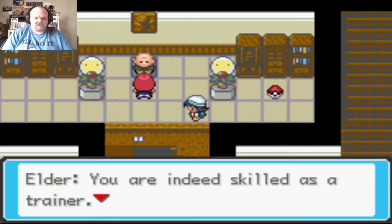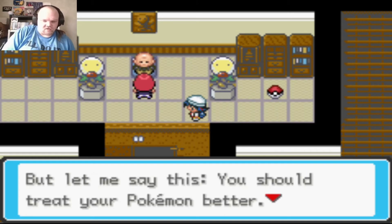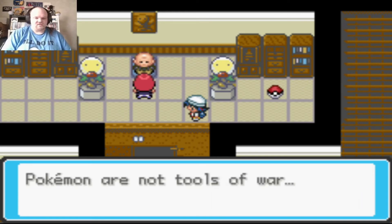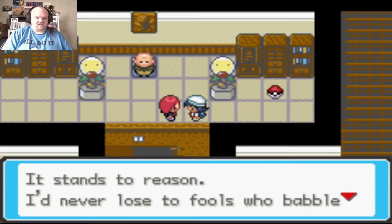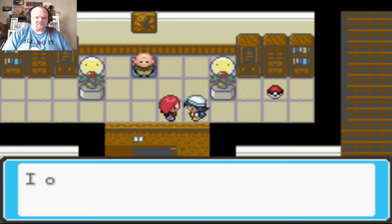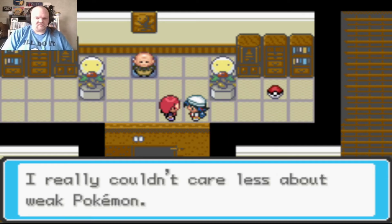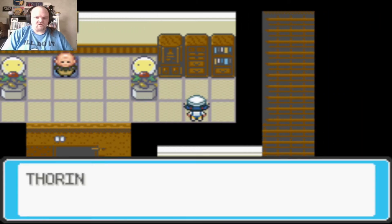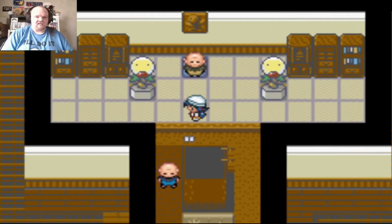The trainer says I'm as skilled as expected, and as promised gives the HM — but says I should treat my Pokemon better. The way I battle is too harsh. Pokemon are not tools of war. A silver-haired rival claims the Elder is weak and he'd never lose to fools who babble about being nice to Pokemon. He uses an Escape Rope.